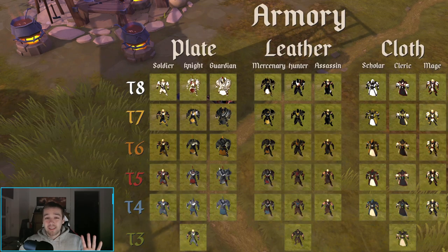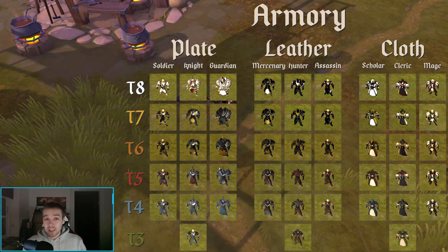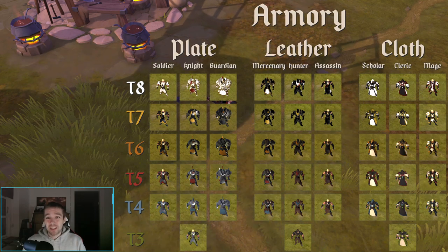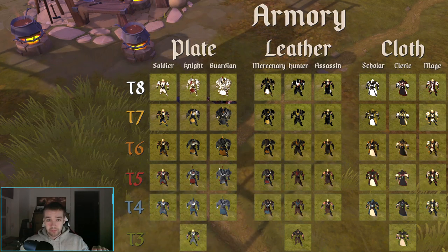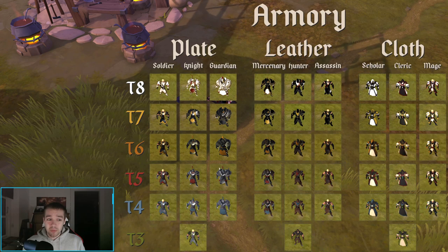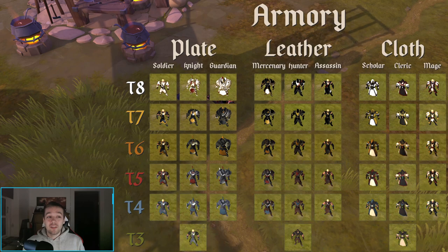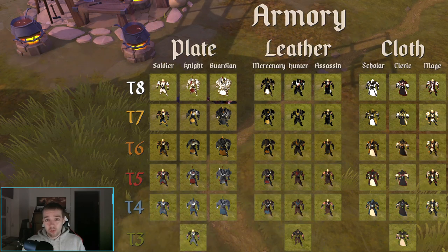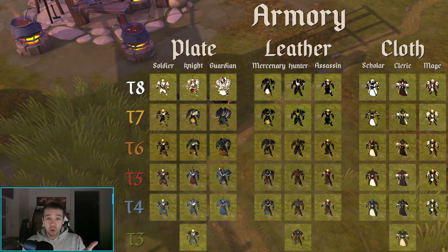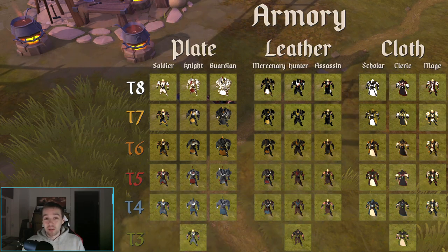So for the first topic, the tier list: as you can see in the picture here, you have tier 1 through 8. Ignore tier 1 and 2 because those are basically your tutorial. When you start the game and finish the tutorial island, you'll begin getting tier 2 items. You have to choose between plate armor, leather armor, or cloth armor, and between a sword, a staff, a bow, or a shield — the shield goes with the sword — plus an offhand if you want.